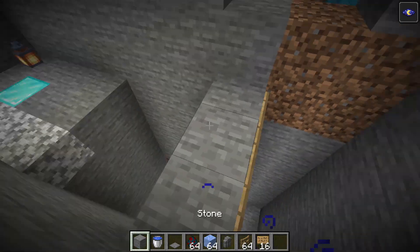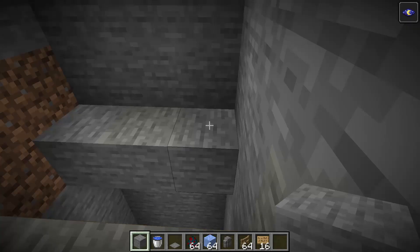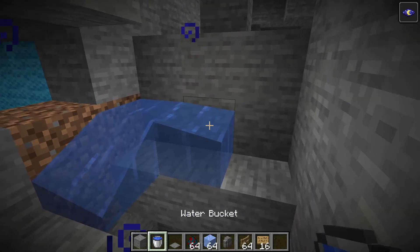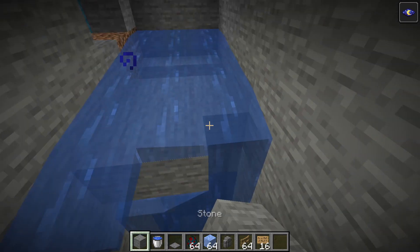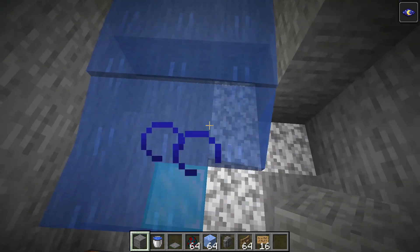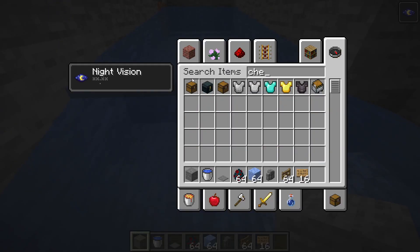We put solid blocks in here, then three water sources there like so, and this will flow all the way over here.